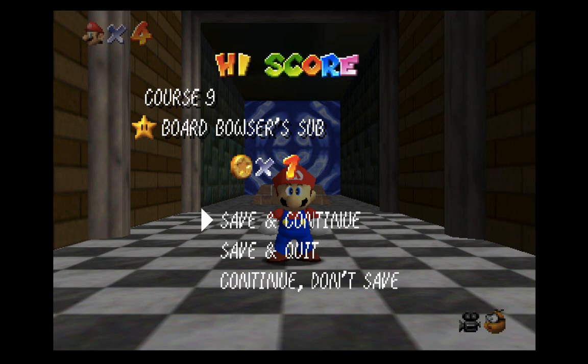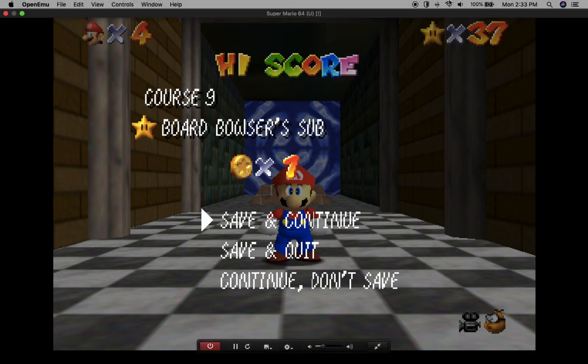Regardless, that is the Board Bowser Sub star — very simple, very easy, shouldn't give you any problems. Again, the biggest thing is just holding C-Stick left so you avoid the lag, and making sure you get on the sub without any big issues with that side flip jump dive. If you guys have any questions or need any help, please let me know in the comments. Otherwise, if the video was helpful, please like and subscribe — it helps me out a lot. Thanks for watching guys, I'll see you next time.